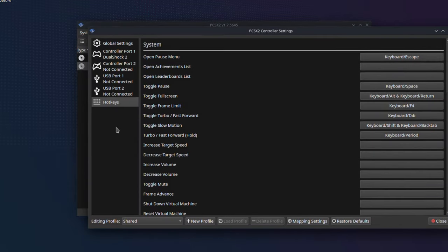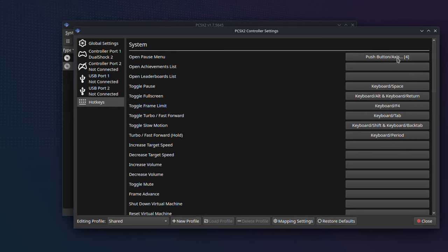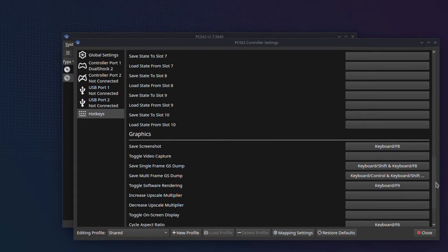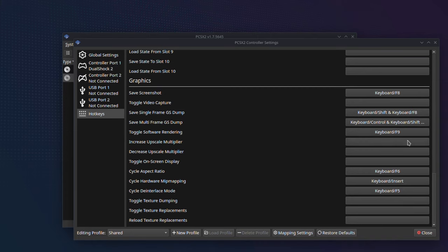Go to Settings then click Hotkeys. I will only configure four hotkeys here to use with the back buttons on the Steam Deck. You also have to use the keyboard to configure the hotkeys. The first hotkey I'm going to configure is 'Open Pause Menu' — pressing this button will open up the PS2 emulation menu during gameplay. Click on the bar and press any key on your keyboard. I will assign this to F9. Then scroll down to 'Toggle Software Rendering' and change it from its default F9 to avoid conflict with the menu hotkey I just set.